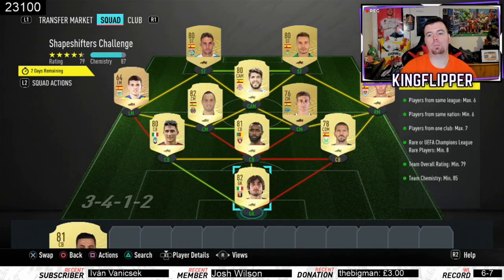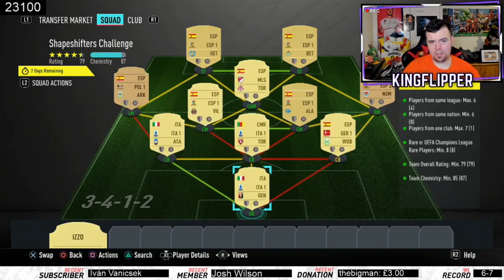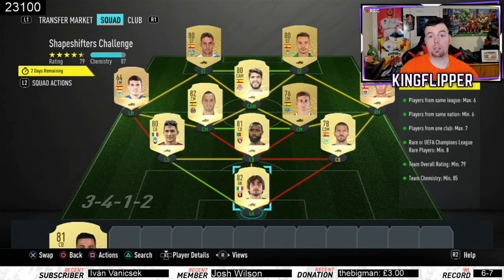Team rating over 79 — we're bang on 79. You can lower some of the gold players but we're not over by too much. Team chemistry of 85 — we're on 87. No position changes or loyalty needed. I even have Camacho in there because he was cheap and he's Spanish.